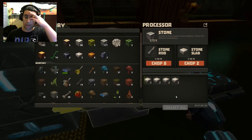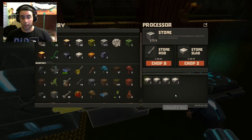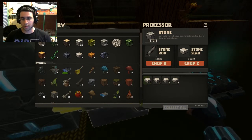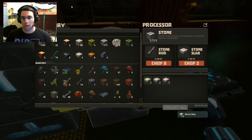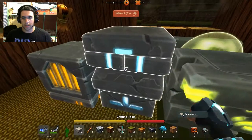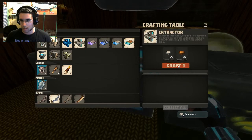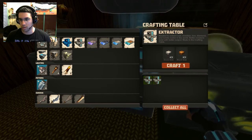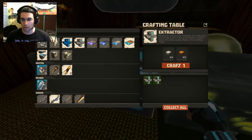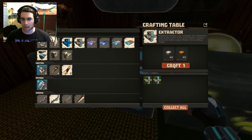I need those stone slabs and wooden slabs to make more extractors. So yeah, I'm going to need some. Two — okay, for now that's the only ones that I can craft. I can't craft anymore.